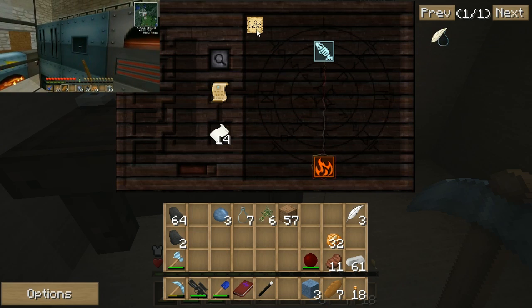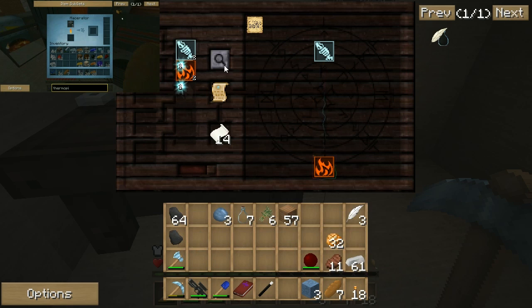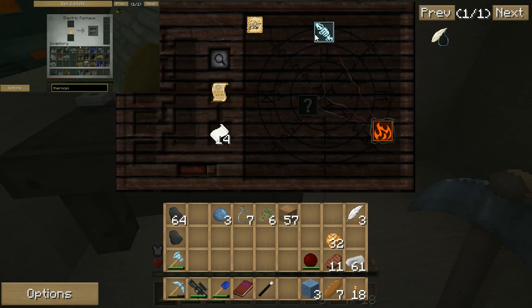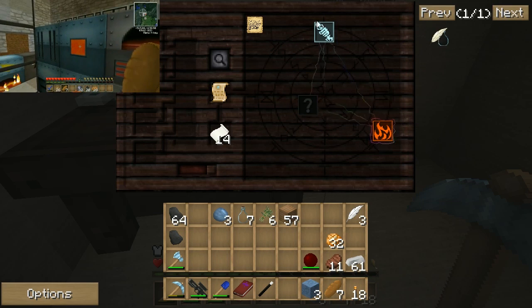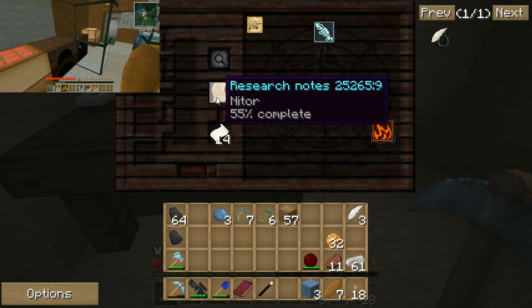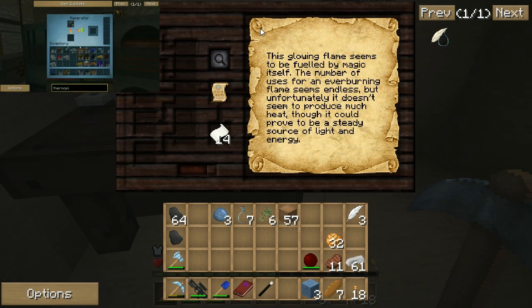Potentia's at 50%. The research is at 40%, meaning there's probably another item or two we need to complete it. So let's just keep going until we finish off the Potentia. We've got the other items apparently found out. So we are now over 50% of the way through, and the thing has been translated: 'This glowing flame seems to be fueled by magic itself. The number of uses for an ever-burning flame seems endless, but unfortunately it doesn't seem to produce much heat. Though it could prove to be a steady source of light and energy.'